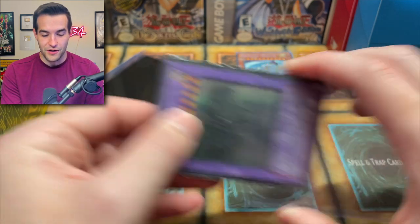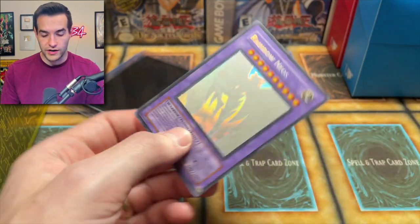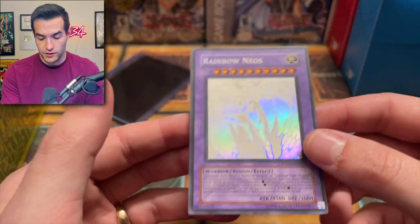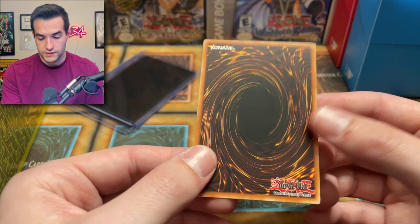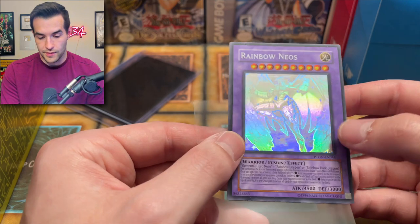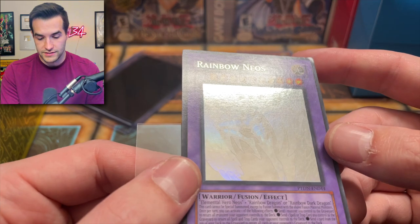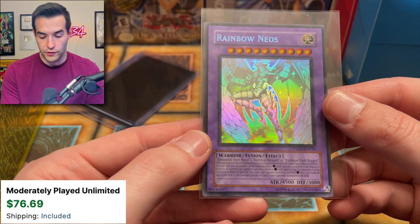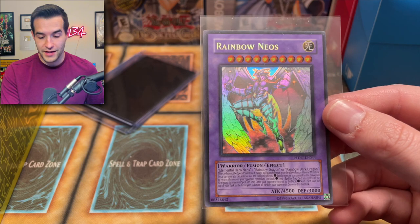Rainbow Neos — there we go, something epic! This has all been epic but this is really epic. Rainbow Neos — hopefully in great condition because I don't know if I have one of these. The bottom edge definitely has edge wear. Surface on the foiling looks good though. Pretty solid card overall — not perfect. I see a print line right down the middle and another one up top, but I'm not too worried about print lines. The corners though — dang. But that foil looks incredible — thumbnail-worthy! That is beautiful.